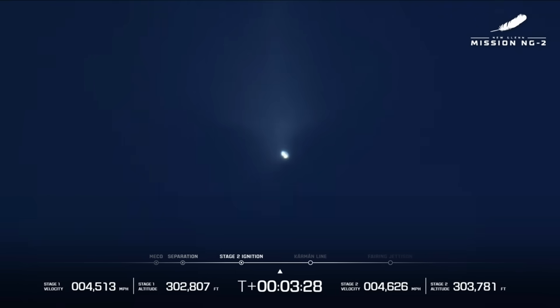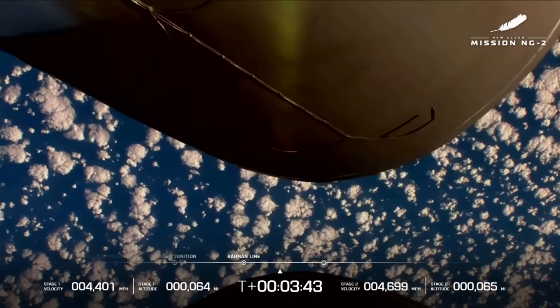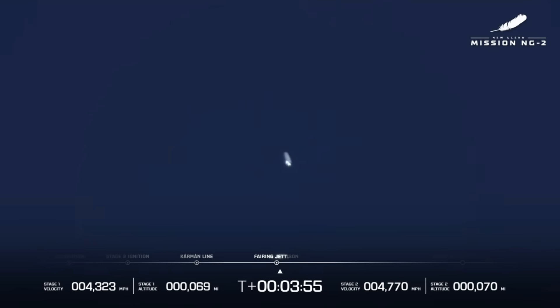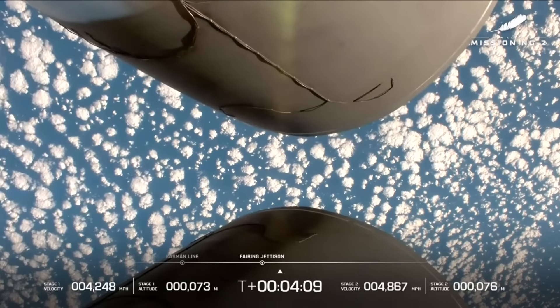You can see the two rockets there. Body rate damping out nicely. Both BE-3U engines look good at the high thrust set point. Body rate responses look good. Three minutes, forty-three seconds into flight. We have good indication of payload fairing separation. Both BE-3U engines continue to look good. Good data coming down from both stages. Great data four minutes into NG2.